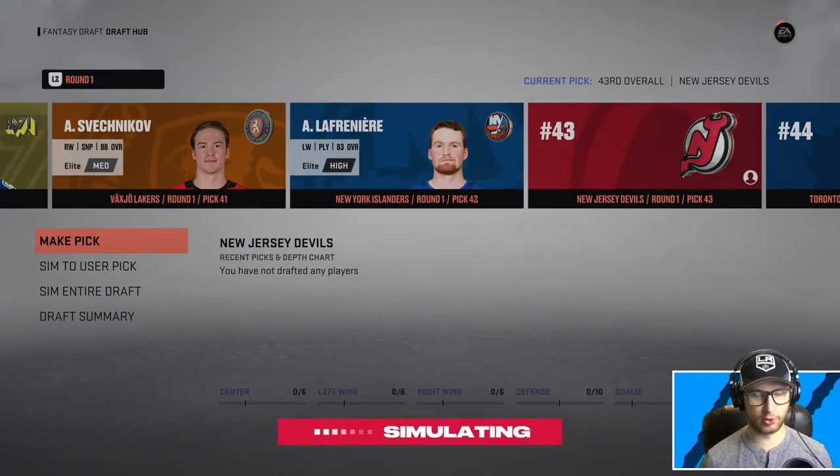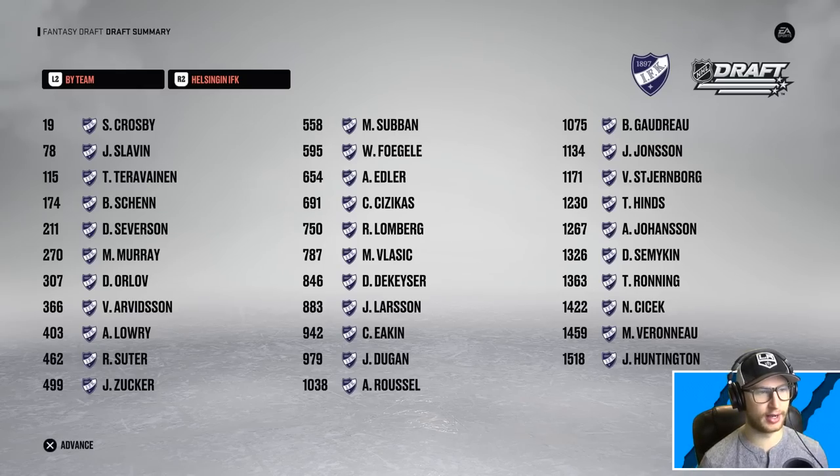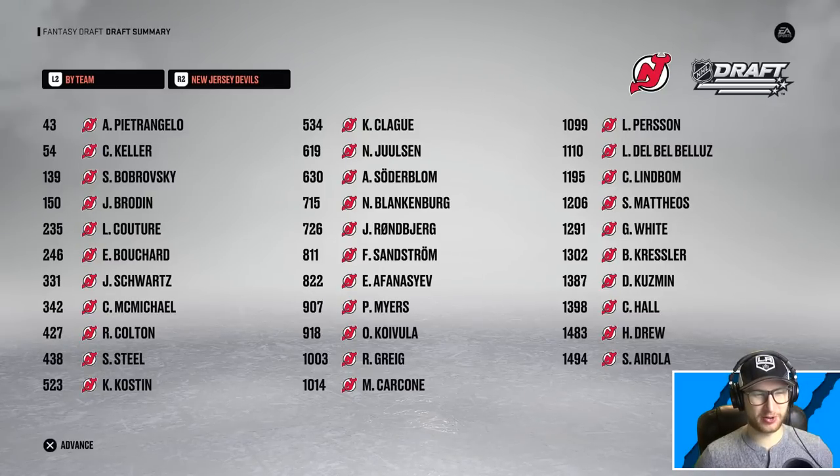Will we have a decent lineup or will the AI GM be set on the future? Let's find out once the draft completes and we get the full list of players taken by the New Jersey Devils. Fantasy draft complete — we got Petrangelo, Clayton Keller, Bobrovsky, Brody, Couture, Bouchard, Schwartz, Connor McMichael. Okay, I'm down with that. Interesting, very interesting.